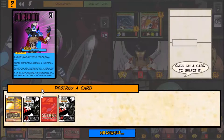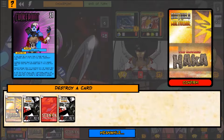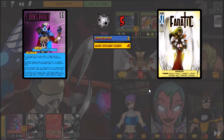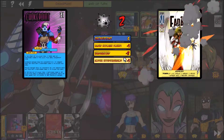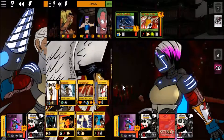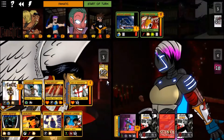We get to destroy a card. I'll choose Haka's. All that damage reduction was really good — thank goodness. We'll use Zealous Offense now that it's useful. We'll put that into play and use Absolution.